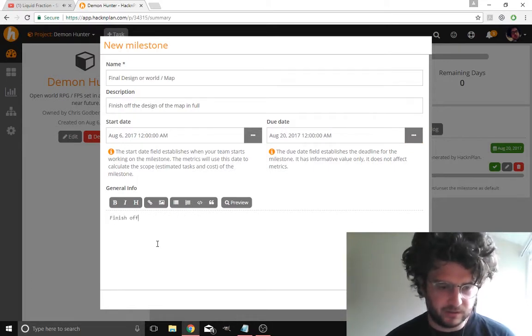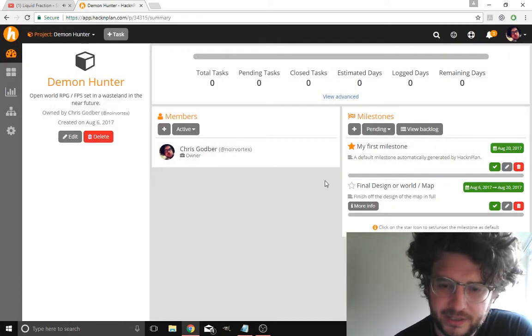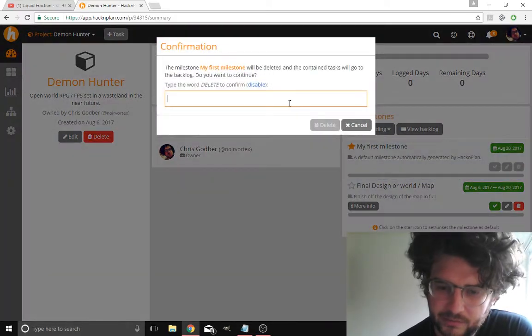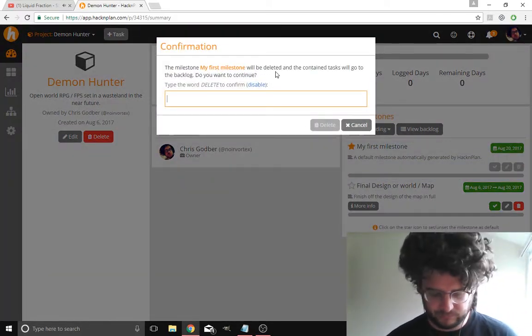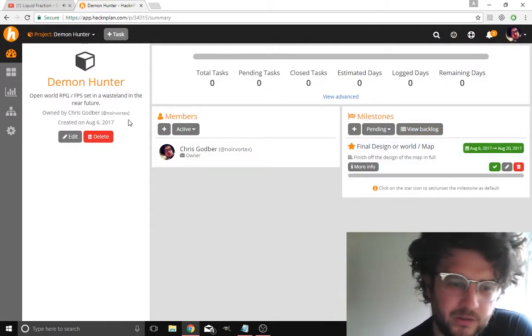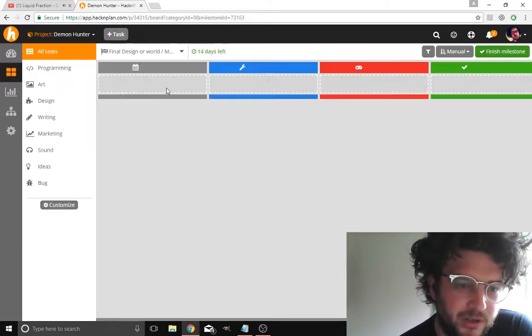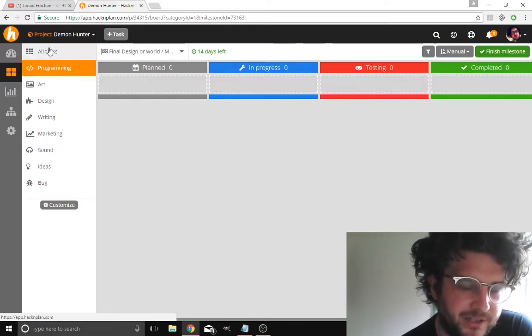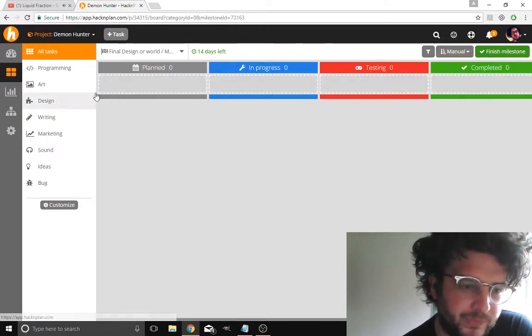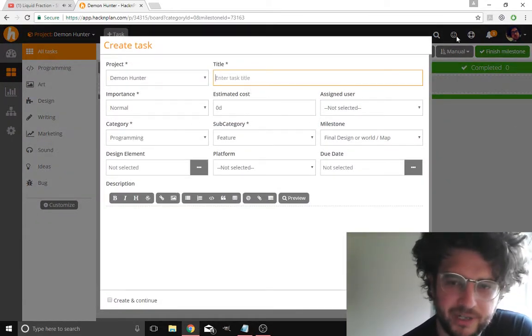Finish off the design of the map for the game. As you go through all this you'll see how it works. Okay, so members — just me — though you can have a lot of members if a few people are working on projects. They've got a board so you can break down all the different tasks and the sort of tasks.